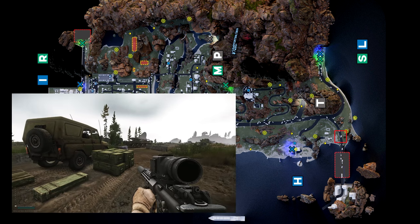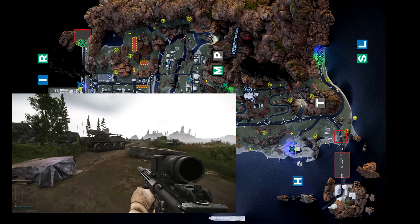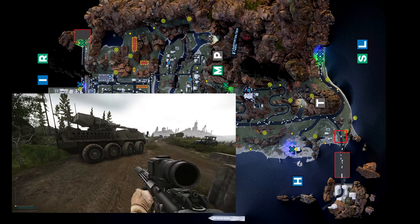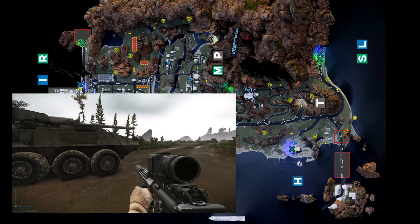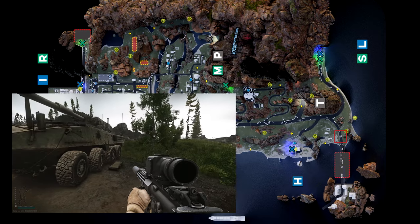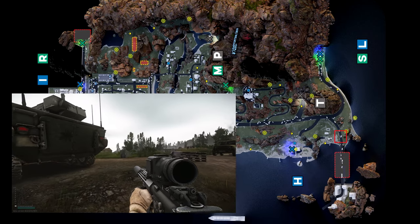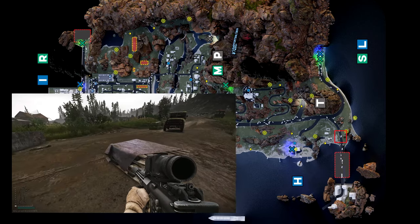The first one is on the road to the actual lighthouse — pretty easy one, you've got a fair bit of cover there. Don't go too far down the road because the snipers at the lighthouse will shoot at you. You don't tend to get too many scavs in this area; you will get some maybe over on the beach if you venture that way, but it's a pretty easy one to mark.